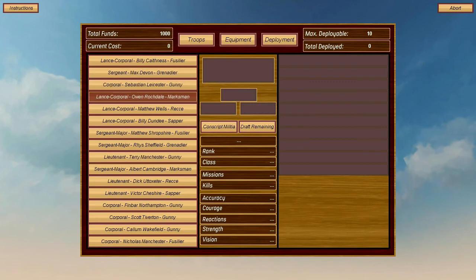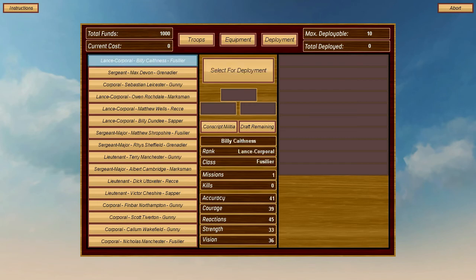You're playing the British Royalists. Before you go on the battlefield you've got to choose your soldiers, who will fill the grey slots on the right. If you click on them it will give you stats about each of them, and the different types of soldier use different weapons. Accuracy, vision — it's all self-explanatory.